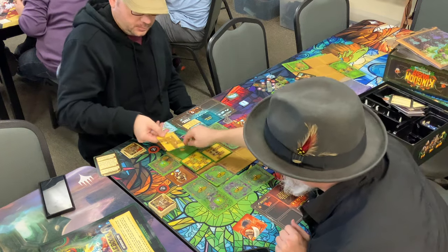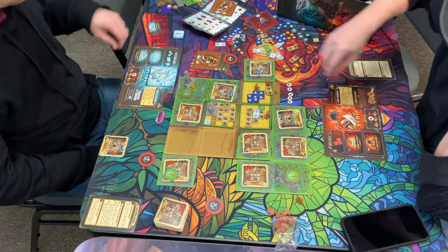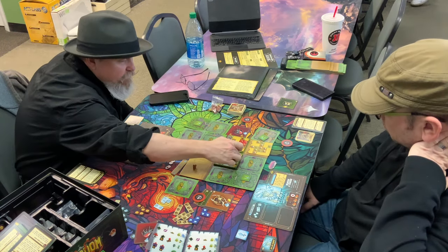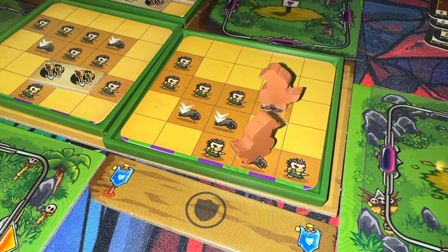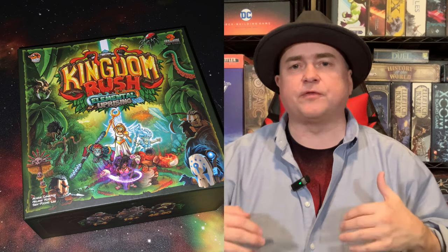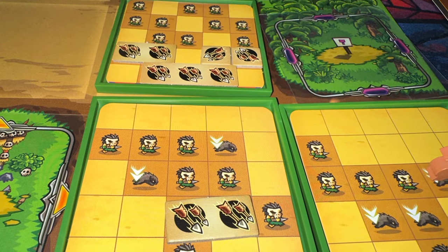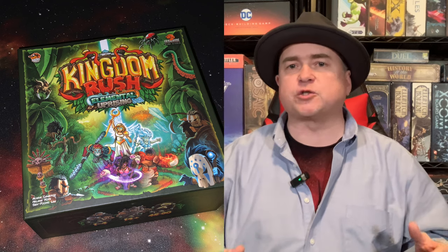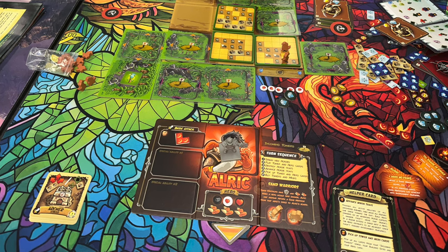Each turn plays out that way: you spawn monster trays, play cards and activate heroes, fire to destroy as many critters on the trays as you can, advance the trays, collect your stuff back, and spend your resources on more powerful cards and mods. If monsters get enough people through the pathway to take away all your health, you immediately lose. Certain scenario rules may also trigger win or lose conditions.